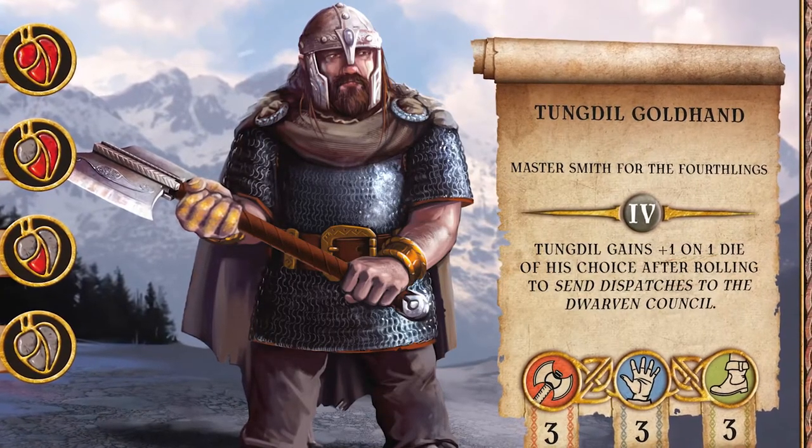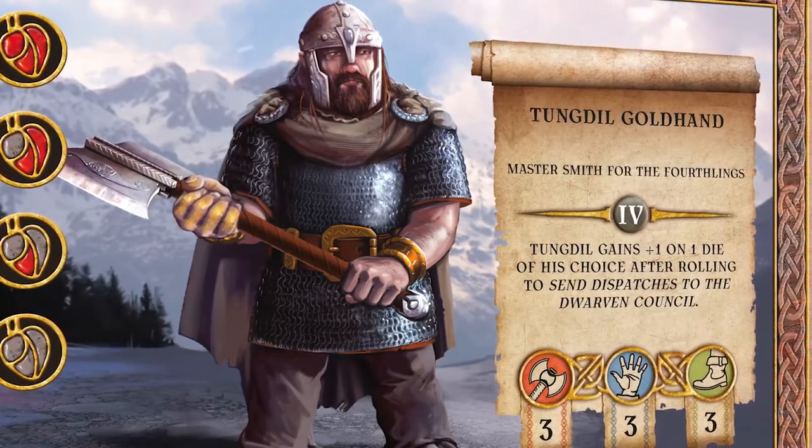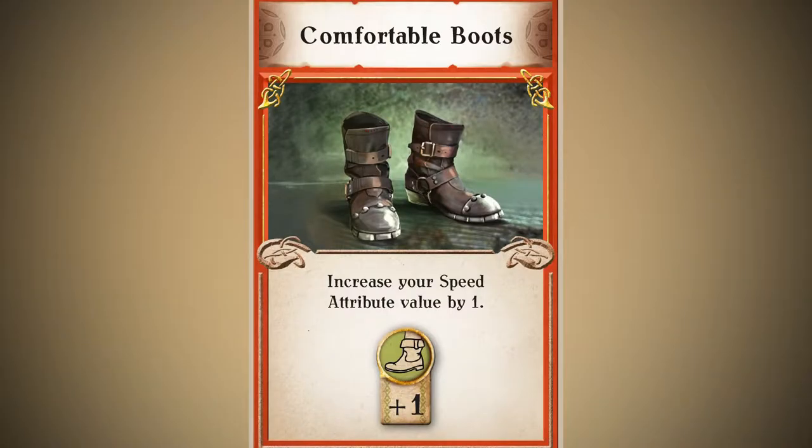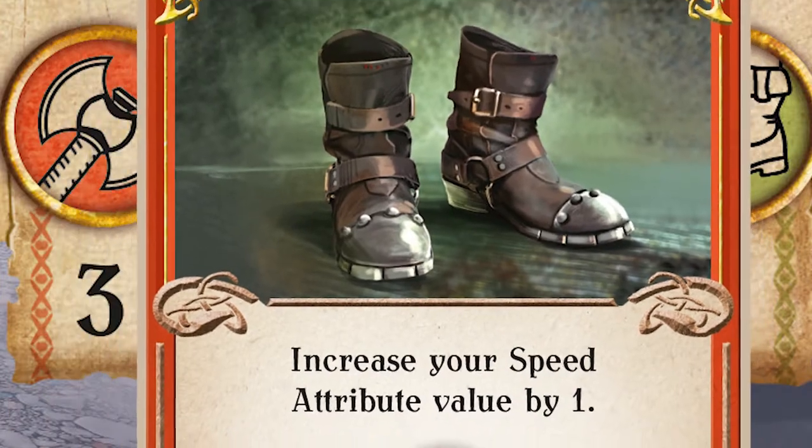If you enter a fight, for example, Tungdel Gold Hand can roll three dice. On your quests you will also find new equipment increasing your stats and offering other advantages.